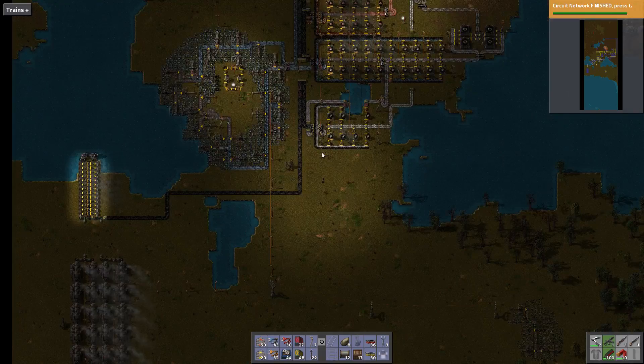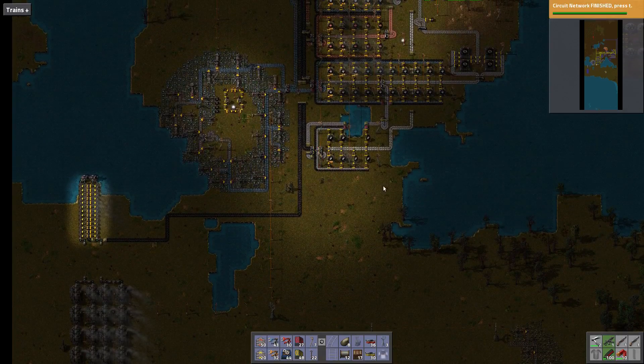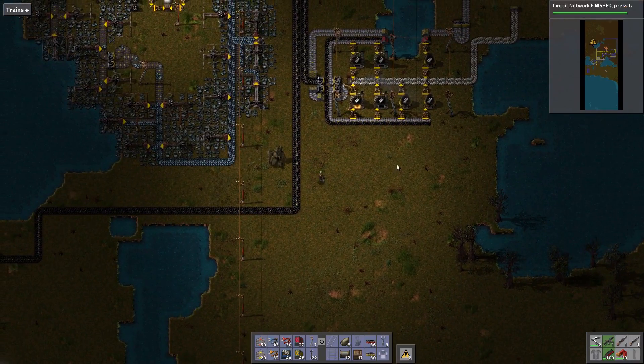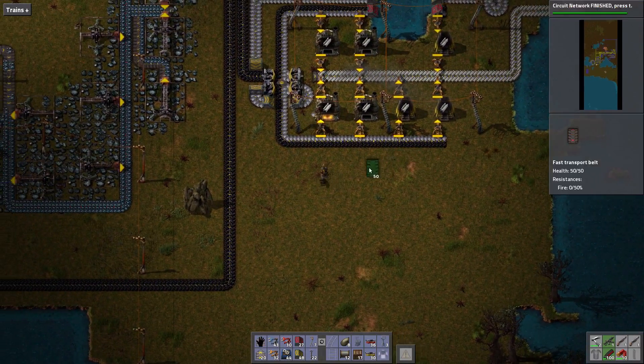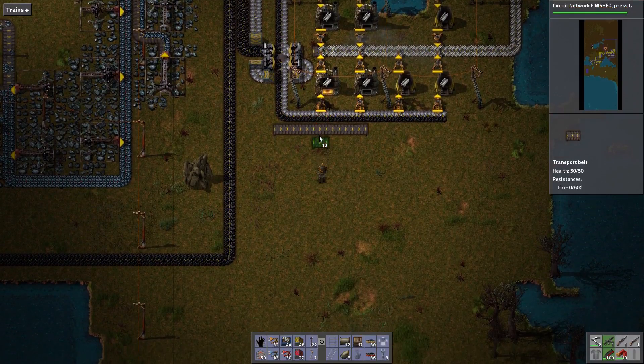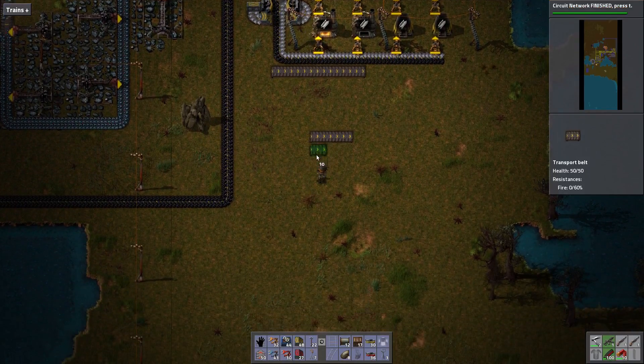Stone, sticks, and steel. We could always pull iron from here to make the sticks. Steel comes down from here, and we could bring the stone in. So we're going to process stone here — we only need this many. Inserter, furnace, inserter, line. Inserter, furnace, inserter, line.